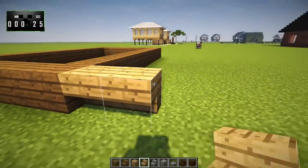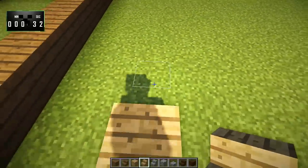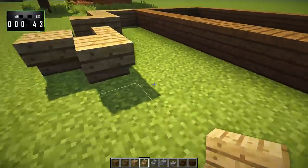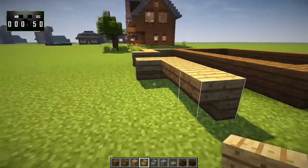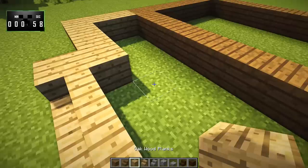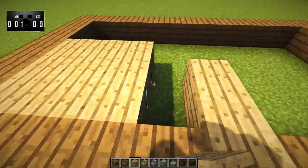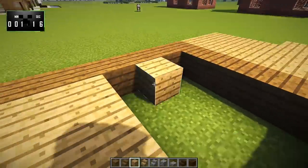Then we're going to take oak stairs and go out 3 and over 3. Then here we're going to go over 1 like that. On this side, we're going to leave a gap of 3 right here, and we're basically just going to mirror that like so. We'll have a shape that looks like this when we're done. Right here, we're going to put down oak stairs like that, and we're going to fill in this whole section with oak wood planks. This is a build that is pretty time-consuming, so hopefully we'll be able to get the whole thing done, especially since I've had a couple of practice runs.